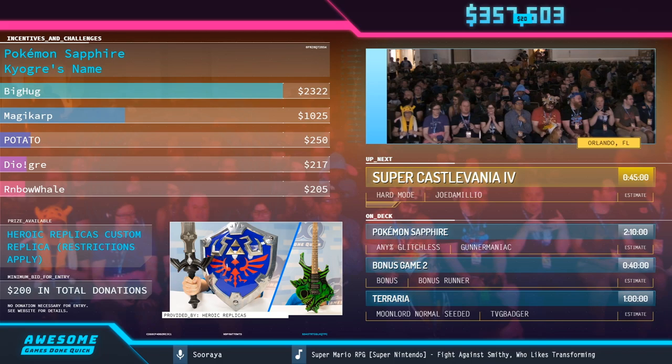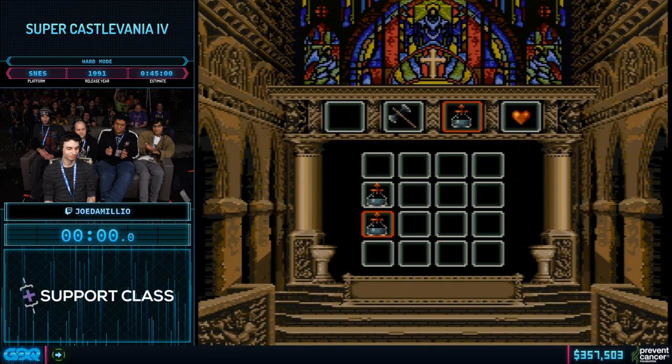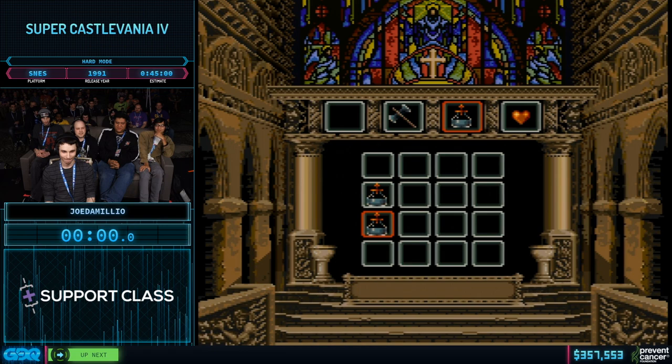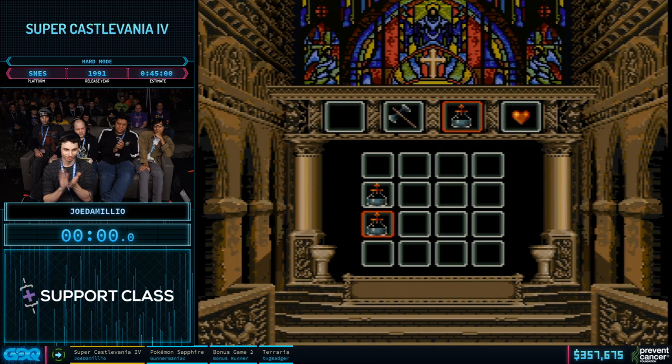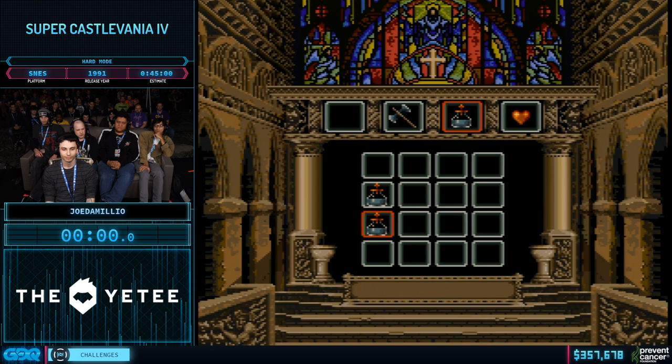We're ready to go, so we're going to kick things over to Joe D'Amelio with his run of Super Castlevania IV. Best of luck. This is Super Castlevania IV, and thanks to the generous donations, Joe's going to be playing this on hard mode tonight, also known as Second Loop. He's doing this short password here just to be able to play on hard mode without having to actually beat the game normally first.